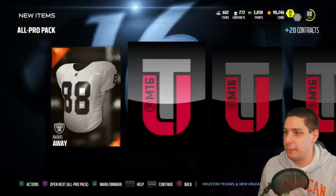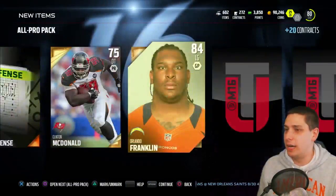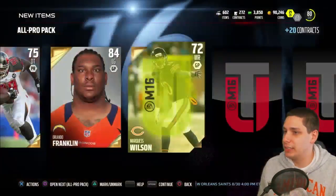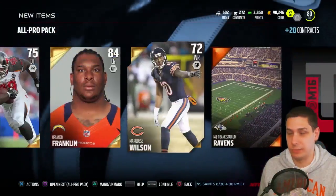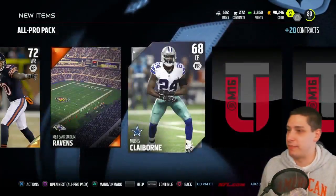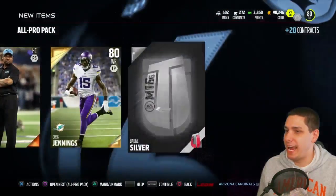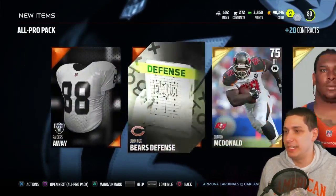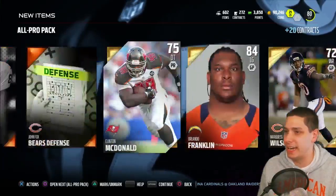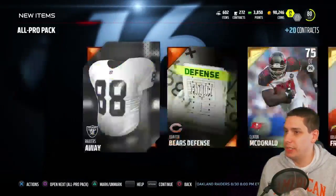Come on, give me something awesome, give me a big elite. Orlando Franklin, left guard. Marcus Wilson — I actually like Marcus Wilson as a real deep sleeper for fantasy football this year, if you guys don't watch my fantasy videos you should. Greg Jennings and a silver badge — come on. We got to get something decent out of here. Orlando Franklin might be our best player that we've pulled, he's probably gonna start for me to be honest with you.